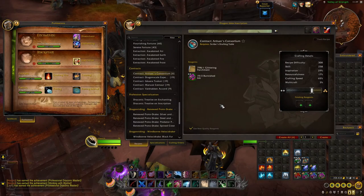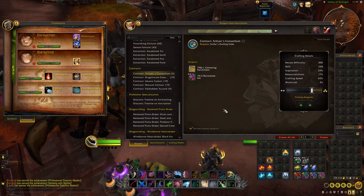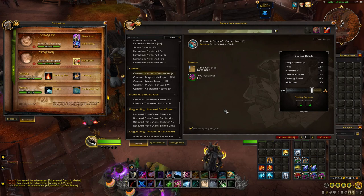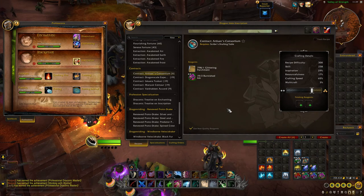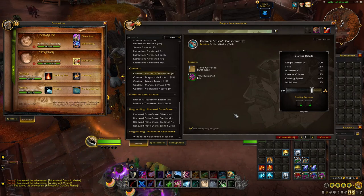We have Contracts for 5 different factions currently on beta. These work the same as in any other expansion, giving you additional rep whenever you complete a world quest. One contract lasts 7 days, and I'd guess these recipes will be rep-gated on live. If you can get any of these recipes unlocked before anyone else, they should make you a lot of gold.